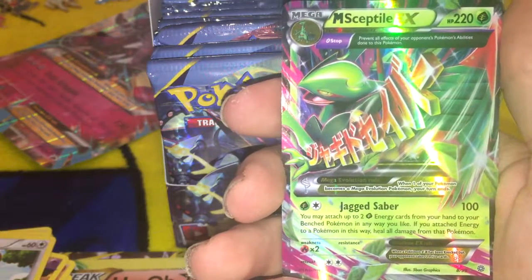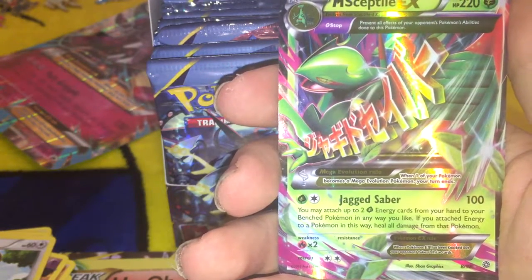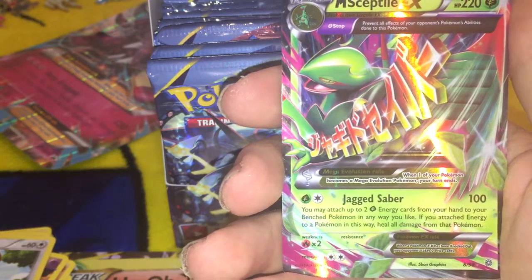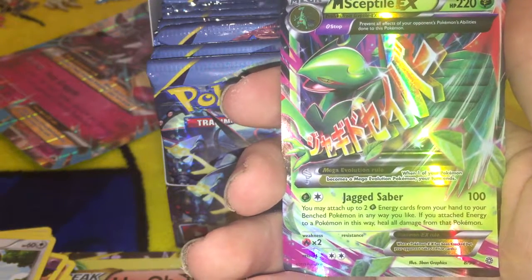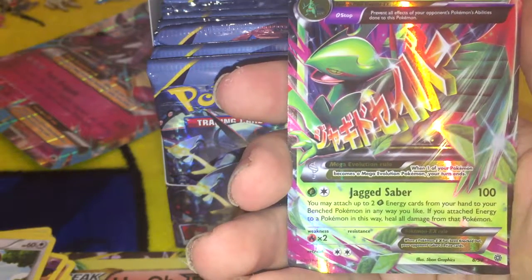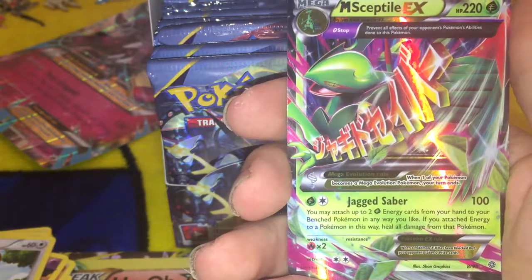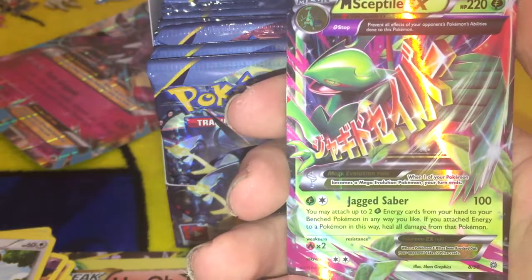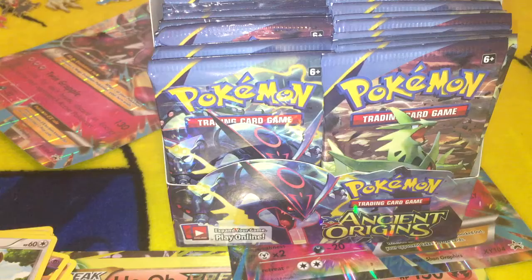This is what we're looking for — Mega Sceptile EX! You may attach up to two Leaf Energy cards from your hand to your Benched Pokemon in any way you like. And he has Stop, which prevents all of your opponent's abilities done to this Pokemon. Which means he is a perfect counter for Regi Ice's ability to neutralize EXs. He then counters that. So now all we gotta hope for is we get a Sceptile EX, or I gotta buy another Booster Box — either way, yes!